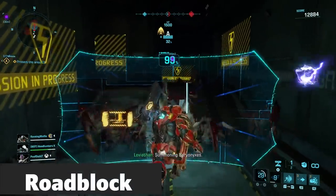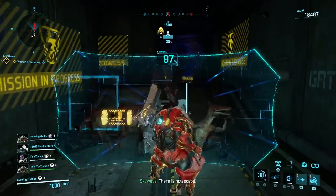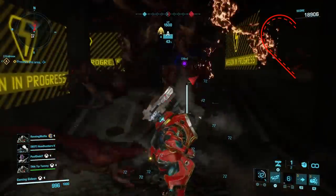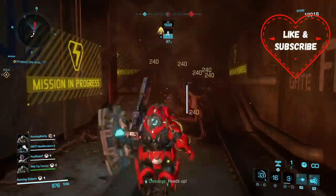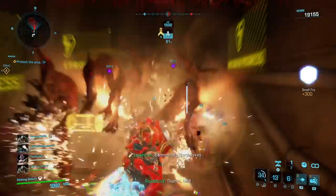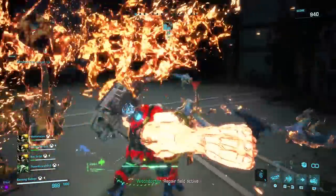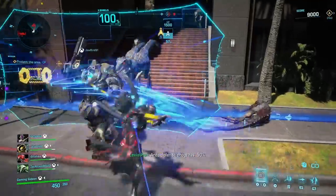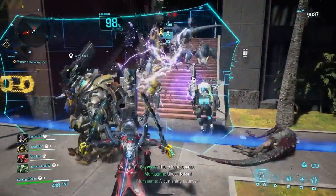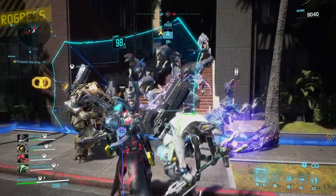Roadblock should almost never punch the smaller swarms. It doesn't deal enough damage to kill them outright and just scatters them, making it harder for the damage dealers to actually nuke them. Roadblock should instead stuff himself in choke points and allow the hordes to pile up on his shield, making them easy to blow up. Failing that, he can taunt the hordes to him, which allows his team to take them out as they pile around him. If there's a Roadblock on your team, you should never be in front of him, even if you're a melee exosuit. Stand just behind his shield and let him bring the fight to you.